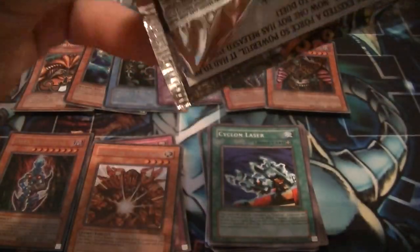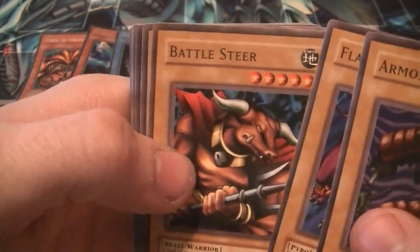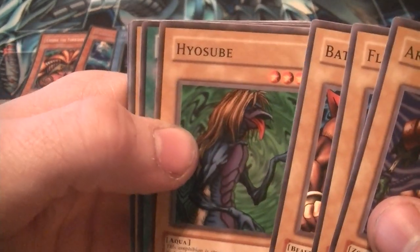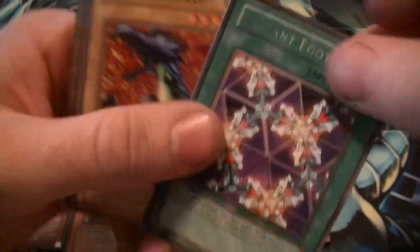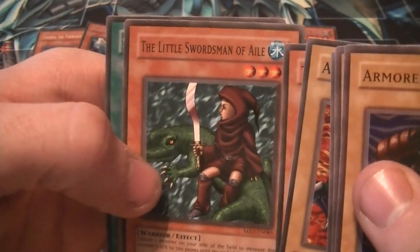Nephrone Feeder, Armed Zombie, Flame Cerberus, Battle Steer, Hyosube, Rares Elecant Egotist, Armored Lizard, The Bistro Butcher, Little Swordsman of Ale, Share the Pain.